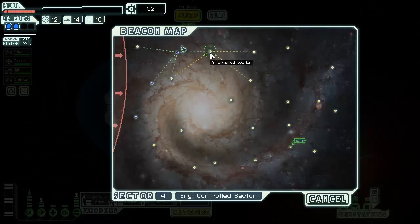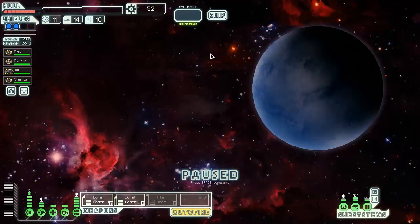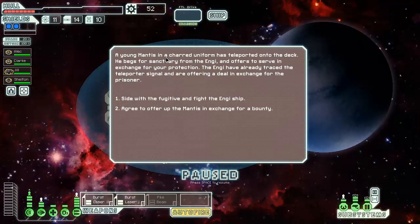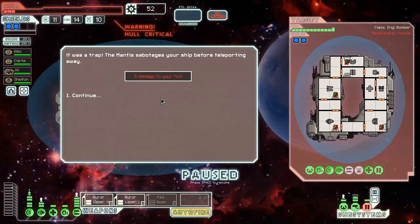We are still on the run, remember that. You arrived just in time to see an unusually well-armed NG ship destroying a small pirate craft. A teleporter signal is detected — intruder on deck. A young mantis in a charred uniform has teleported onto the deck; he begs for sanctuary from the Engi and offers to serve in exchange for your protection. The NG have traced the teleporter signal and are offering a deal in exchange for the prisoner. We're gonna fight — side with the fugitive and fight the NG ship.